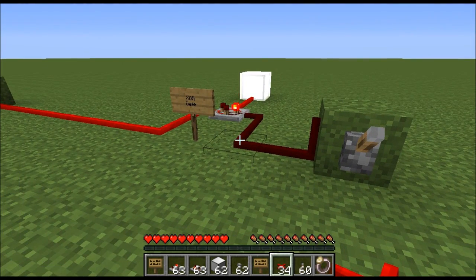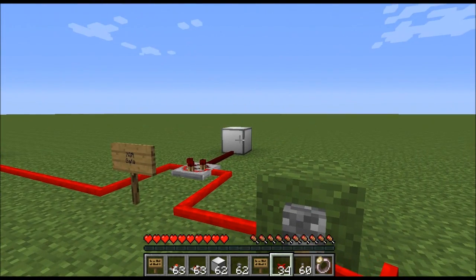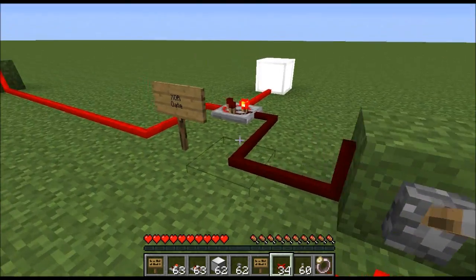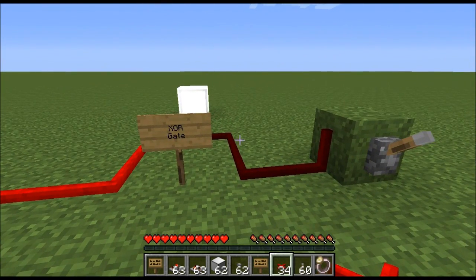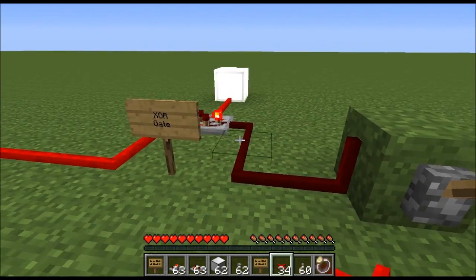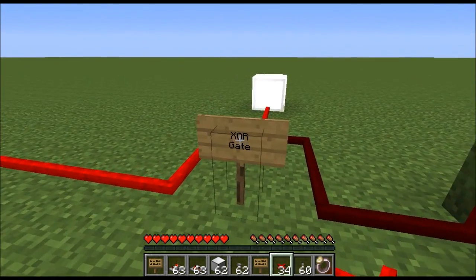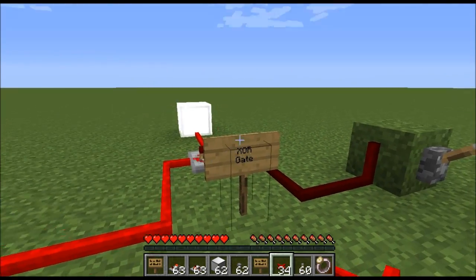Another use: say you have a hallway and you want a light switch near each end to control the lights. This is a great way to do it because if you flip either switch the light will flip from off to on. It's kind of what they do in houses where a light operates with two switches — they're essentially building an XOR circuit with light switches.